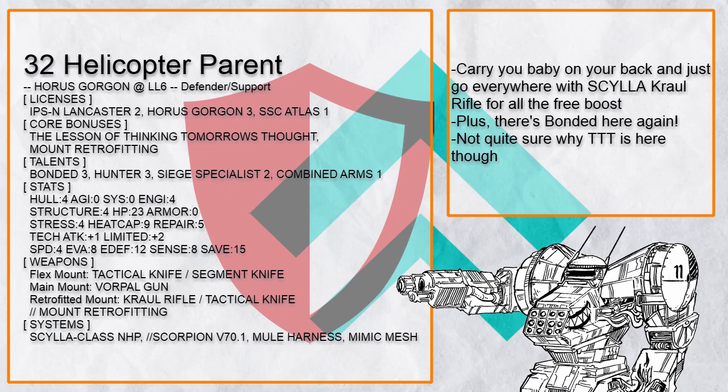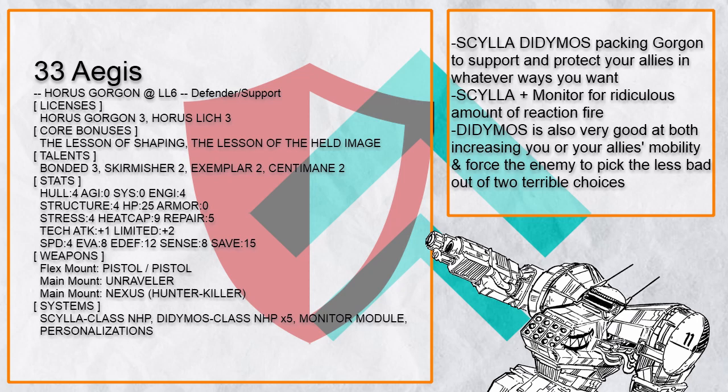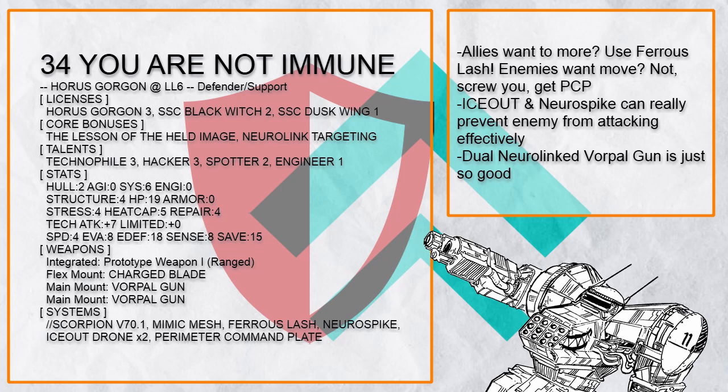And here's "Helicopter Parent", a Battle Taxi Gorgon that can really move thanks to Coriolis Rifle for all the free boosts, allowing anyone riding on it to get close to the enemy really fast. Would have preferred Fomarion instead of TTT though. Anyway, that's enough Battle Taxi — let's go with something else like "Aegis", a Didymos-Scylla Gorgon that can shoot a lot and split the timeline for its allies for better mobility. The weapon selection might need an adjustment though, it's all over the place.